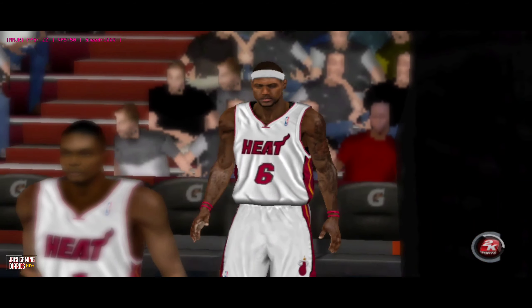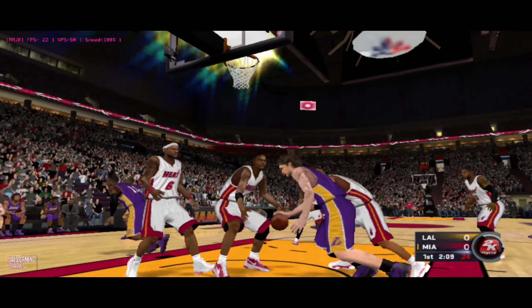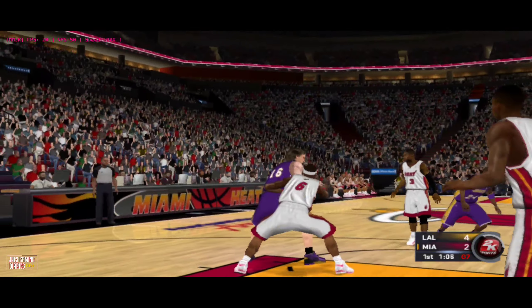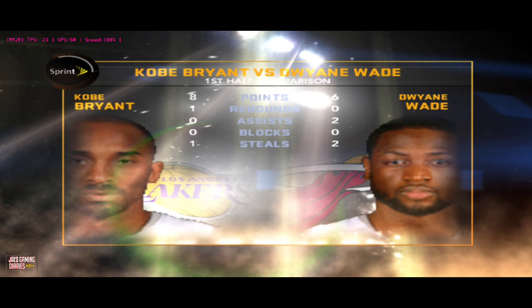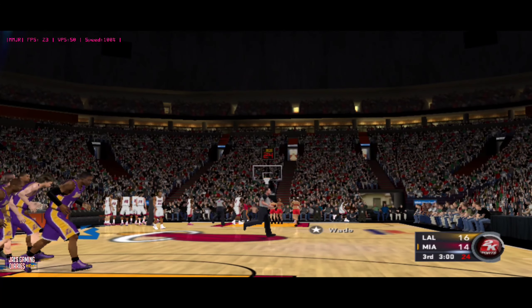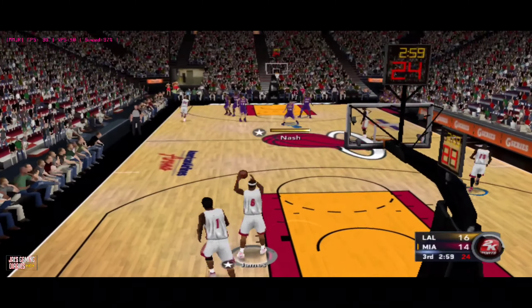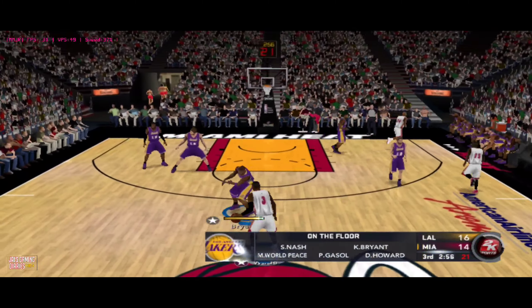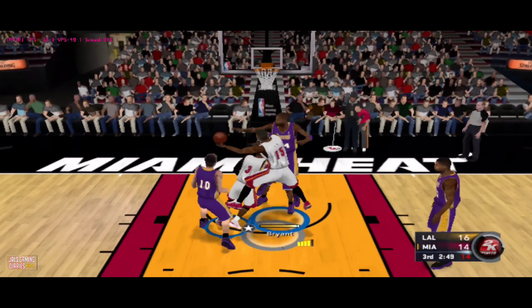The Lakers in a hard-fought game against the Miami Heat — they played gritty defense and have been hauling in the defensive rebounds. Some great basketball in today's action from these two. As the quarter begins, both teams have been trading blows like a prize fight. A close ball game, Miami trailing, second half underway. Here's who Mike Brown's got on the floor: Kobe and Artest are the wingmen, Howard is out there with Pau Gasol and Nash.